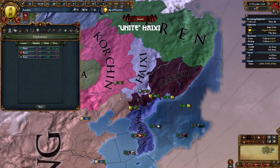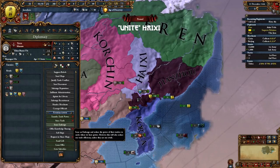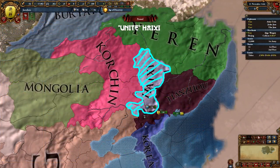On December 11th, rival Haishi and Yeren. Then embargo Yeren and declare on Haishi the same day. Chase their army down and stack wipe, then immediately carpet siege. This is important as Khorchun will likely attack Haishi too and you don't want to give them any provinces.